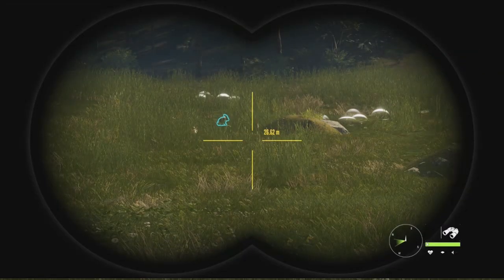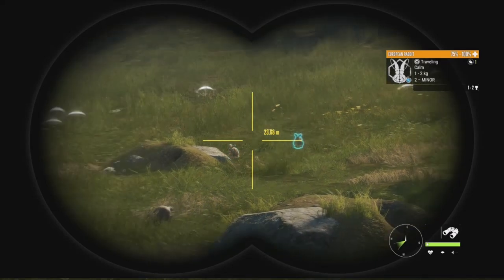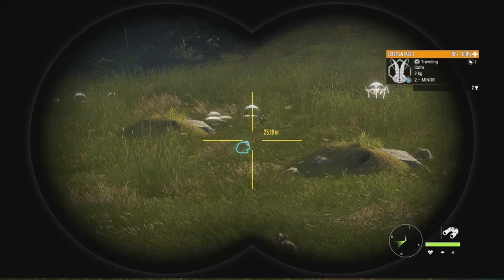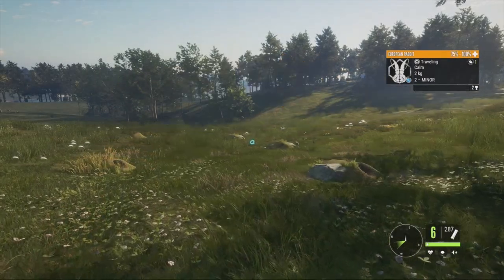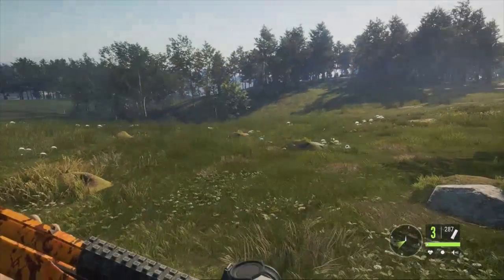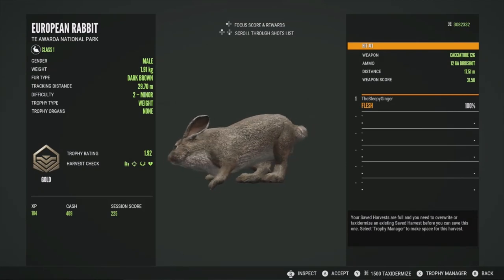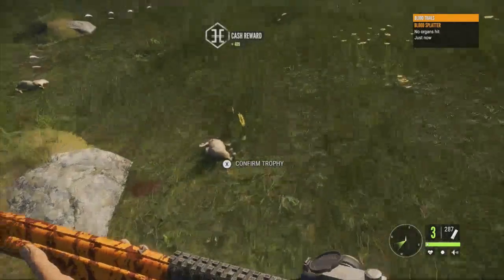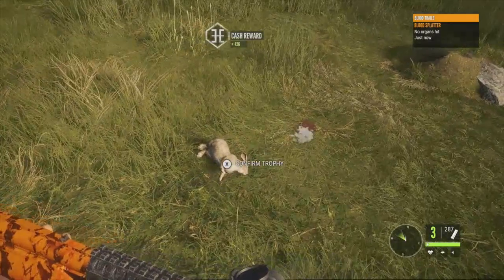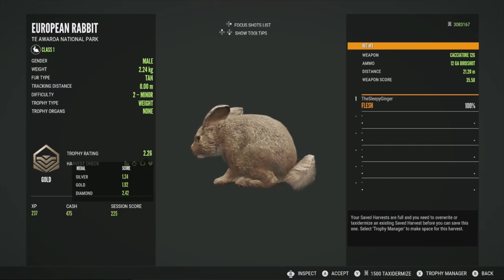We have some more burrows here and these are actually pretty good. Three rabbits — two with estimates of 1 to 2, and one really big one with an estimate of just 2, so he has a really good shot at being a diamond level 2. Let's use the Cachadori 12 gauge and go for that guy. We got three of them. The first is a gold at 1.92, the second a gold at 1.95, and the big one — not a diamond, but a gold at 2.26. Diamond is 2.4, so he was definitely really big.